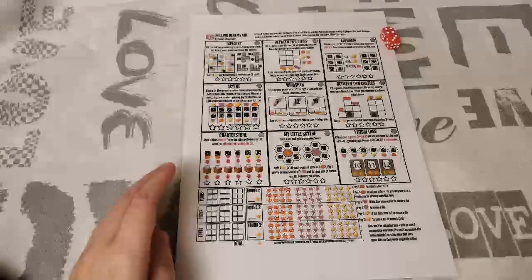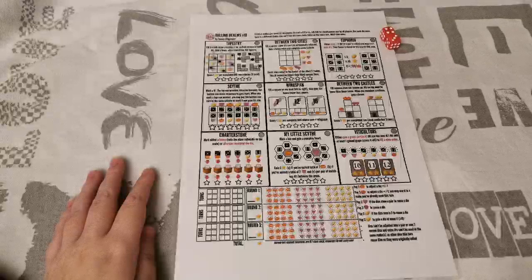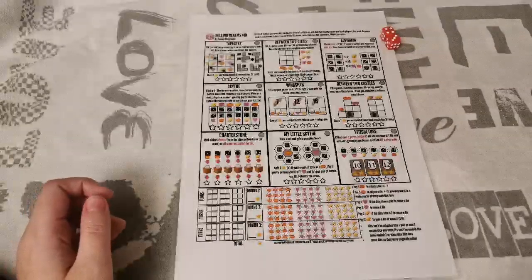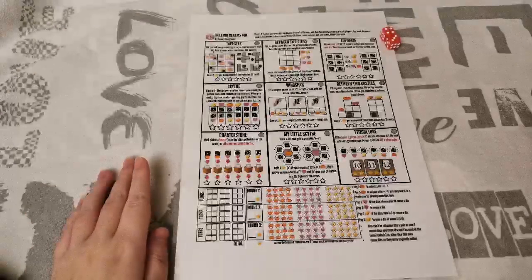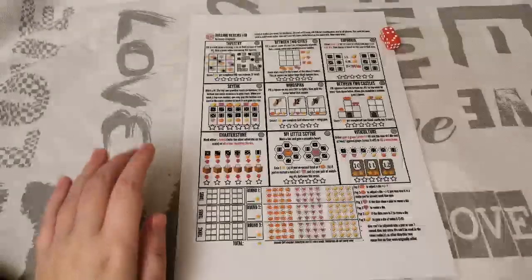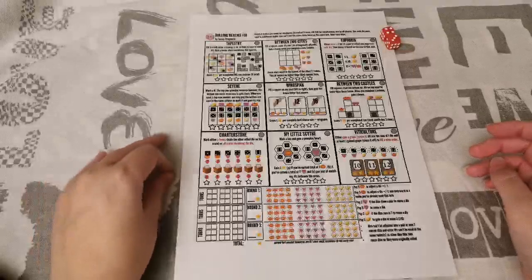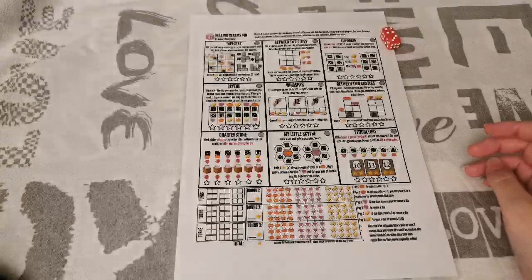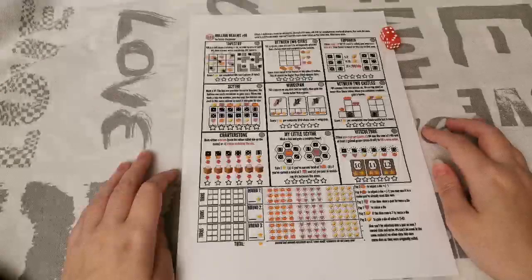I've played all versions since version 5 and they're all really enjoyable. They've been tweaked for balance. I only have a PDF sheet, so it's hard to link, but you can also play along digitally. It's a free print and play — you can get it from the publisher's website or from BoardGameGeek, whatever you prefer.